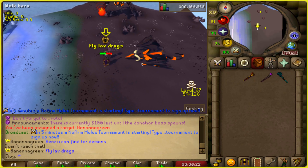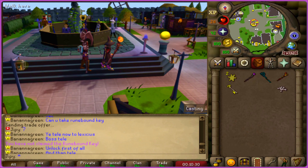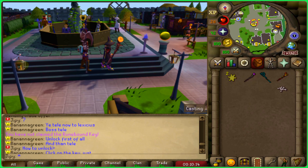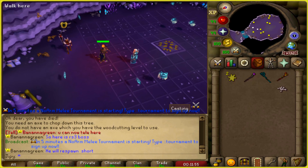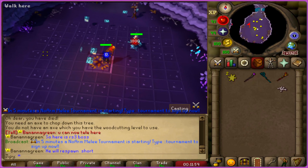Check out this brutal lava dragon — his animations and models look great. I'm going to be checking out the Lexicis zone, so first you have to unlock it by using a runebound key, and then the teleport will unlock and allow you to go there. Here's the zone — all these models, animations, and even the boss look pretty good.